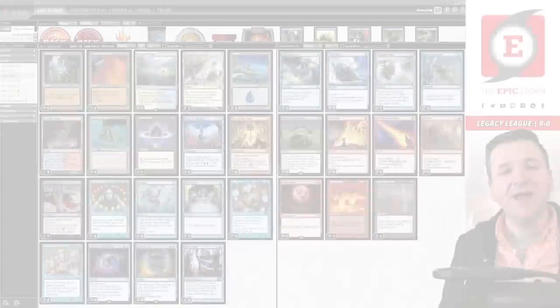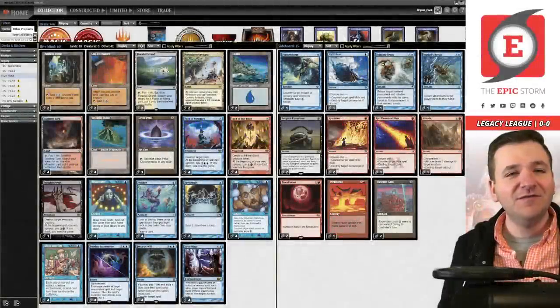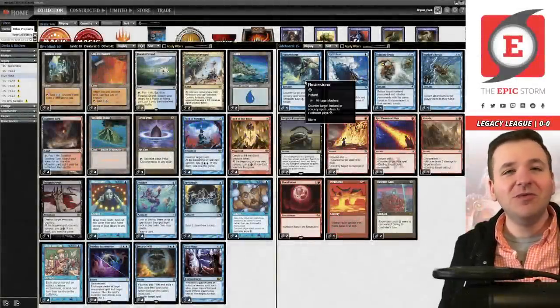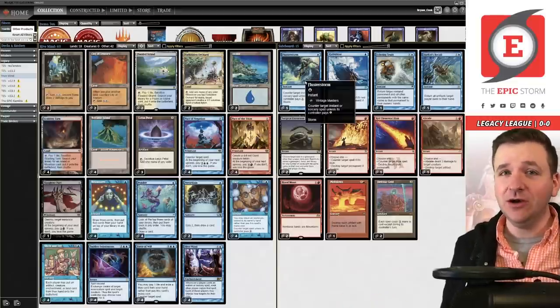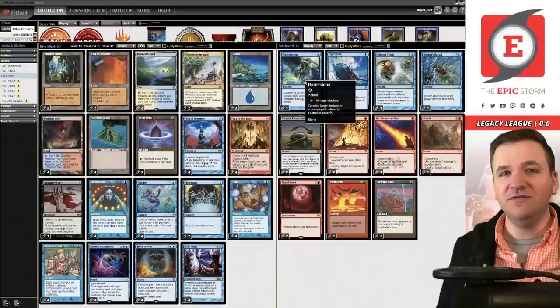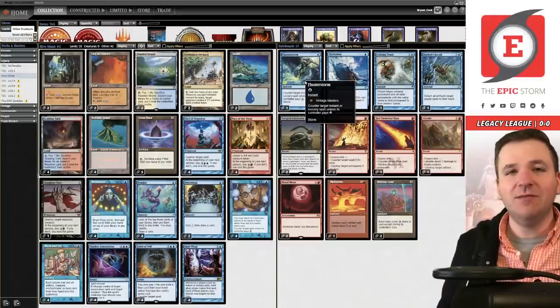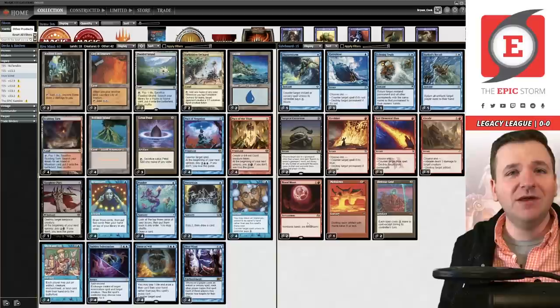What is up storm fans, I am Brant Cook, and the only storm spell you're going to find in this deck today is Fluster Storm. We are playing Hive Mind combo — a deck that some would consider to be the best deck of the mental misstep era because it didn't play spells that cost one mana. Instead you played Impulse and some other cards. At least it was the best combo deck, if not the best deck in the format.